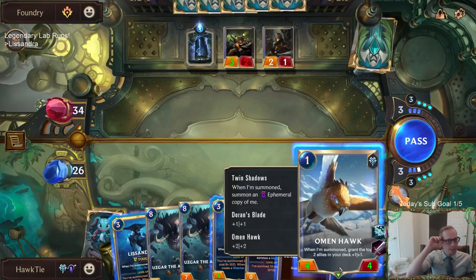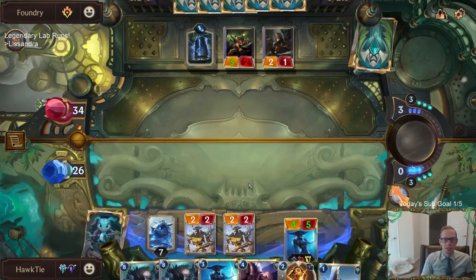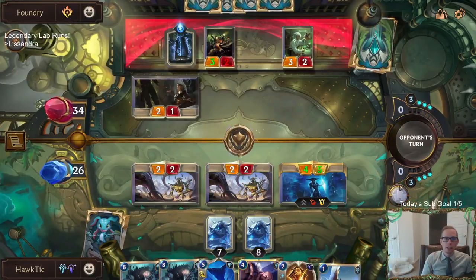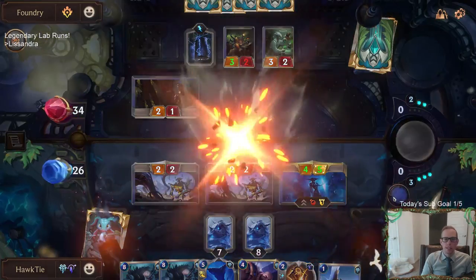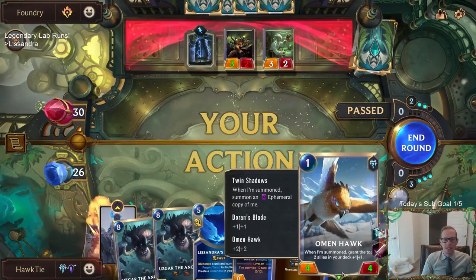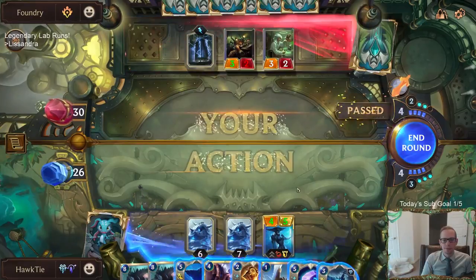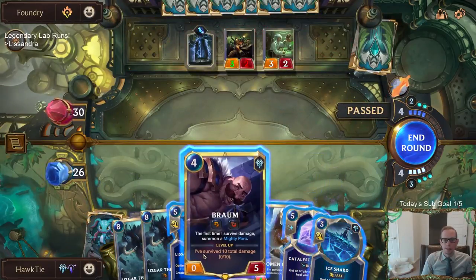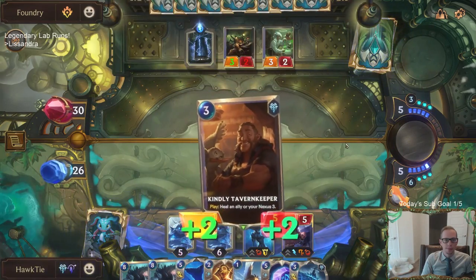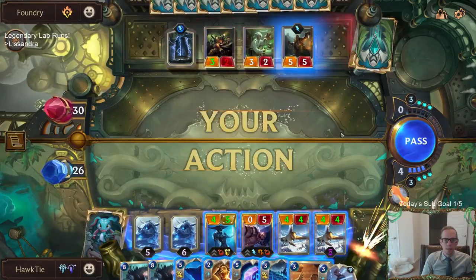Oh wow — this is a huge Omenhawk. I want to play that Omenhawk right there. If we play the Omenhawk, the next ally will have plus four plus four, because we had two of the Omenhawk stacks. Whatever our next ally is going to be — so that Tavern Keeper would have been a 7/7! J Medarda.